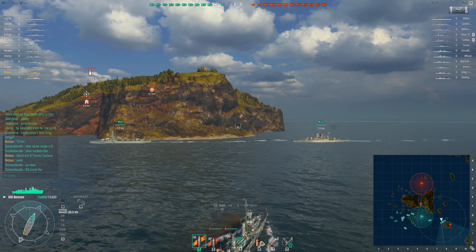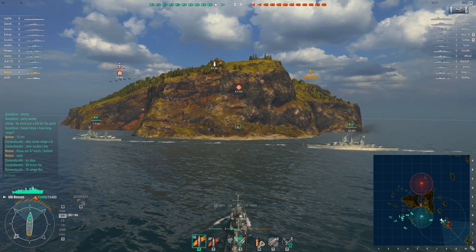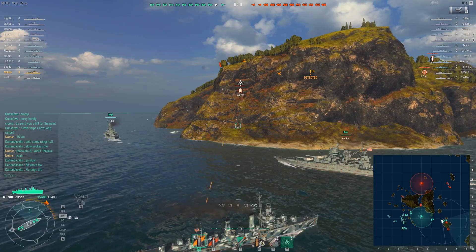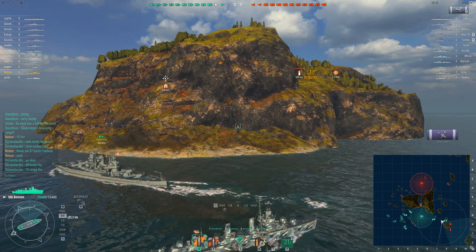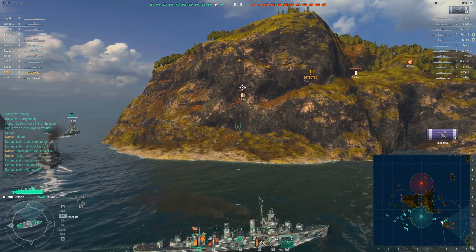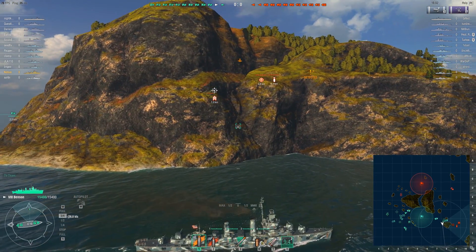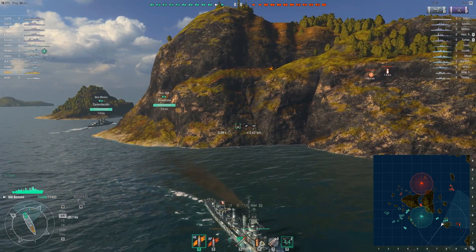They're almost in range. We're going to hold it until they're committed, then pop it. It looks like he's going to try a point-blank island drop, and we pop the defensive fire. Most of his torpedoes smack into the island — they don't even leave the island, he did it so close. We've basically ambushed him and the bomber. The bomber sees he's going to be inaccurate and wants to pull back. They wiped out about 50% of the enemy torpedo bomber squadron.